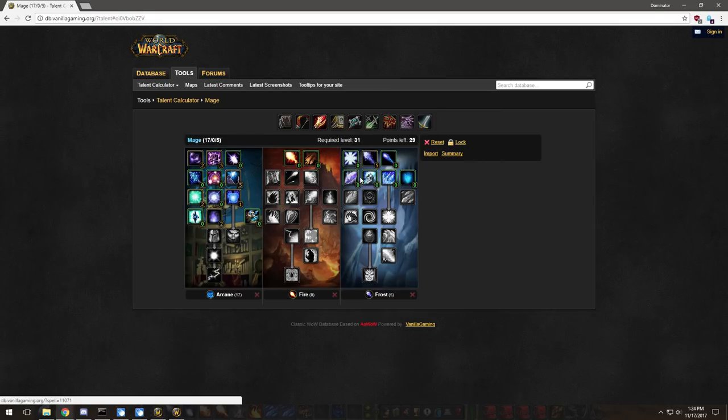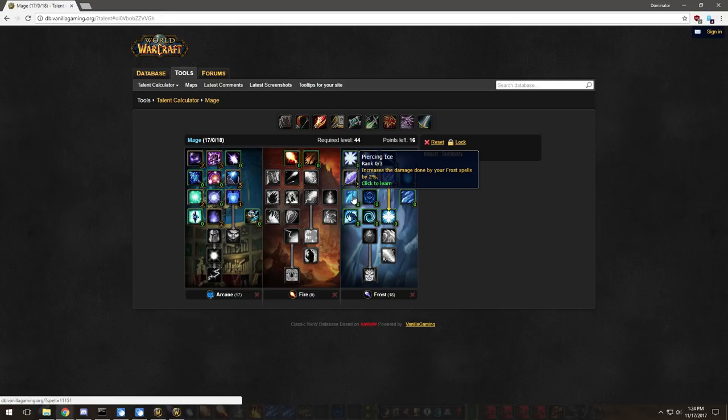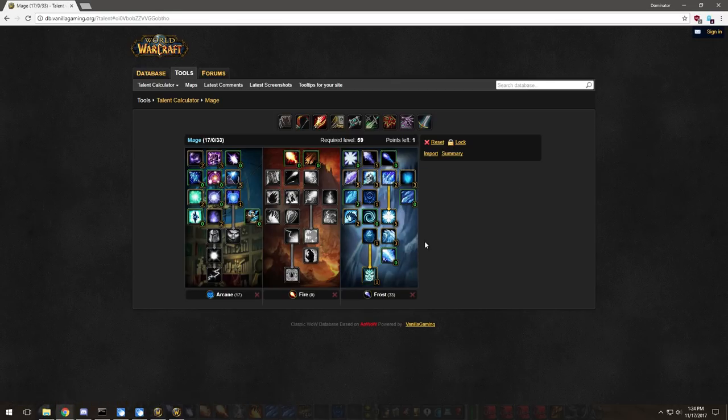Then Improved Frostbolt, Ice Shards, Frostbite, Improved Frost Nova, and Permafrost with two in Piercing Ice, one in Cold Snap, Arctic Reach, Shatter, Ice Block, Improved Cone of Cold, Ice Barrier, and one into Improved Blizzard. This is your basic deep frost build for PvP.